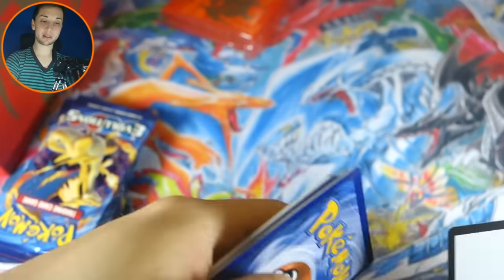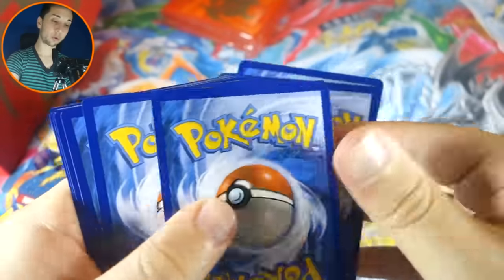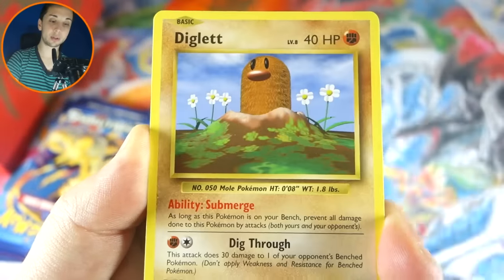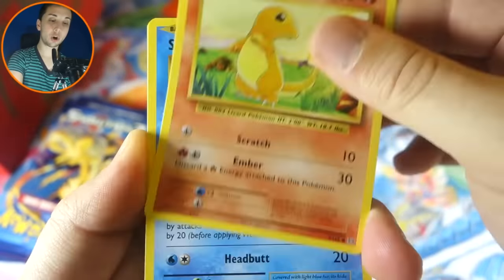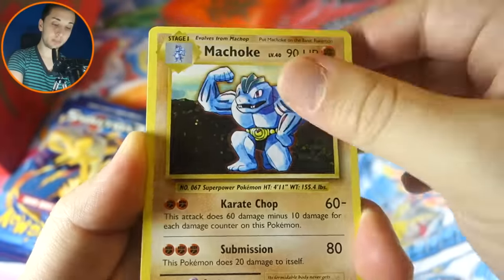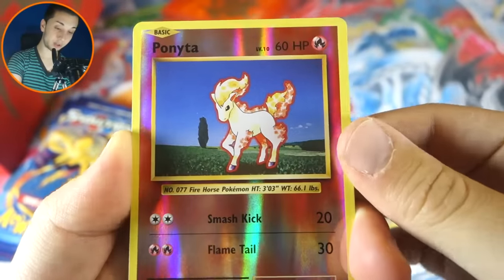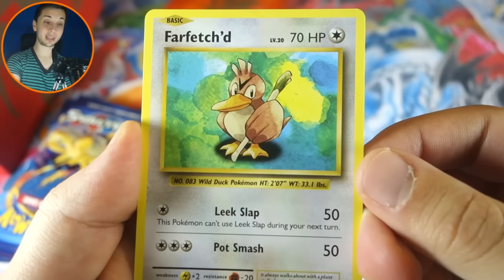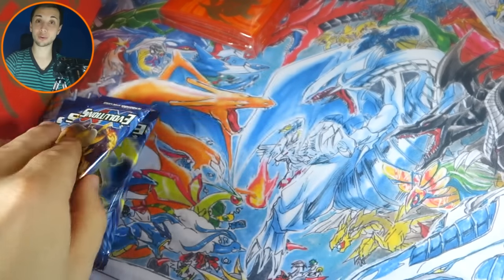Let's hope these last six packs have Ultra Rares, because that's what we're going to need at this point. We got a Caterpie, Jigglypuff, Diglett, Charmander, Seel, Maintenance, Potion, Machoke, Reverse Ponyta. No points once again, and a Farfetch'd Rare. First three packs are all duds — we cannot have this.